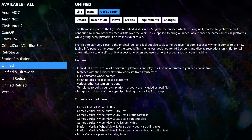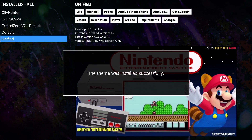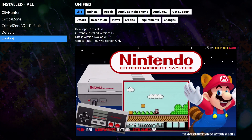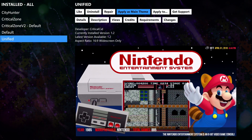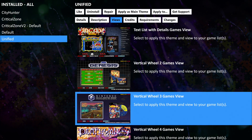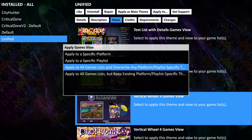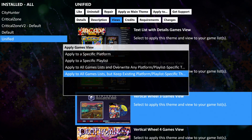We're going to select the Unified theme. We can apply as main theme, or we have other options. My favorite view with Unified is Vertical Wheel 3. We can apply to a specific platform, apply to a specific playlist, apply to all games lists and override any platform or playlist specific theme, or finally just apply to all games list.